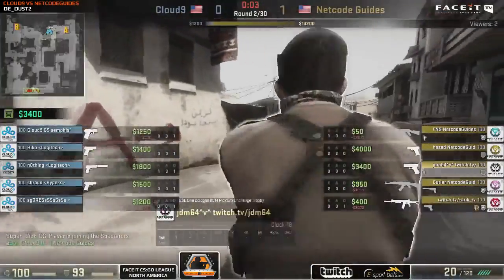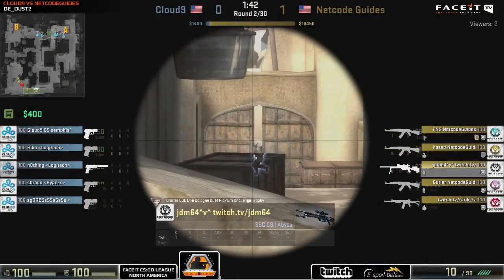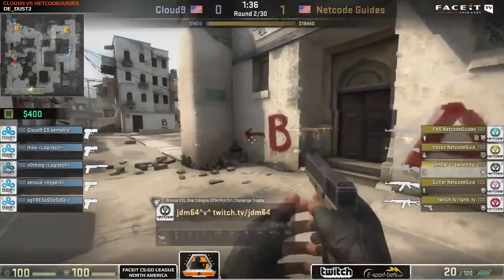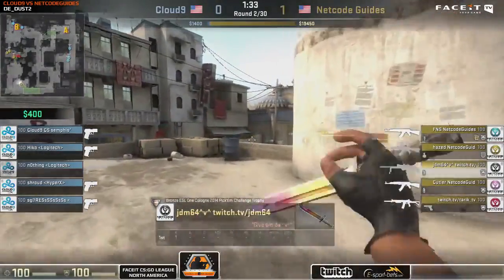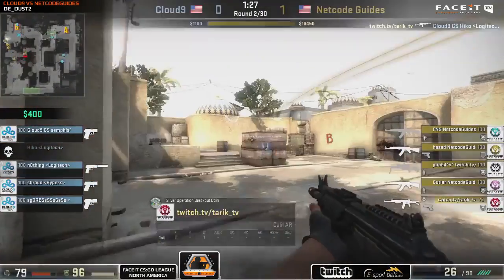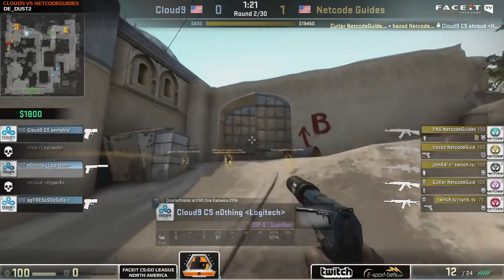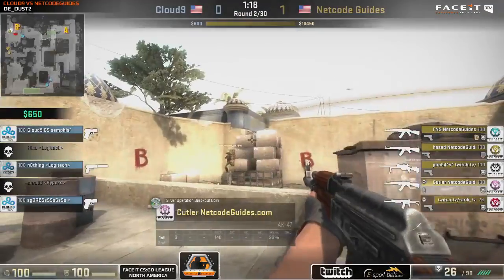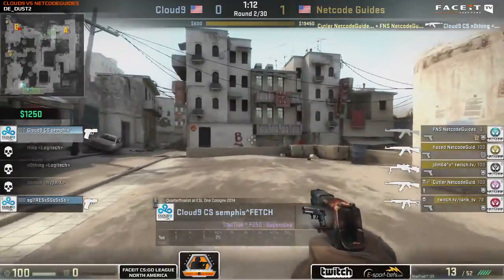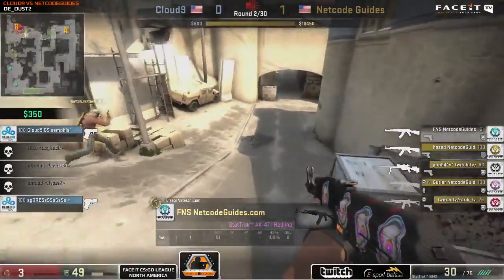Looking at JDM64 — he had 93 armor remaining but because he didn't have a helmet, he had to buy basically full armor again for a thousand dollars. Had his armor been untouched he would have been able to top up his armor and get a helmet for $350. Pushing into B right now, gonna take a pick onto Hiko straight away. No cheeky frags found with the pistols just yet for Cloud9 — they went for a full Hiko with a couple P250s and mostly USPs.